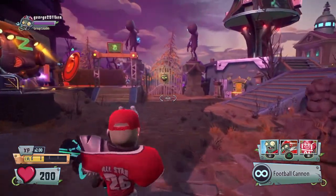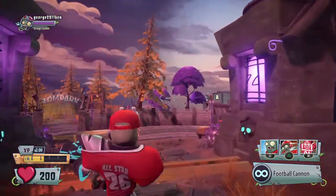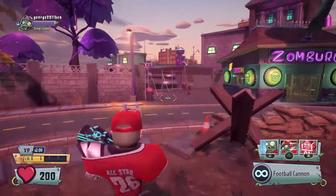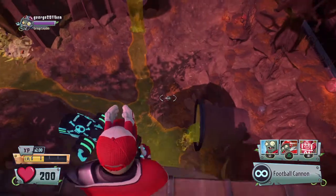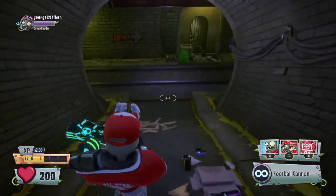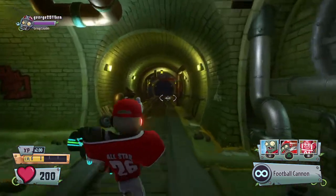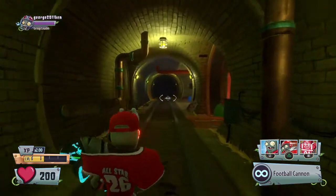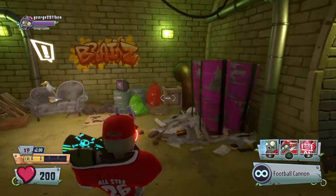What you need to do is go through this gate right here. I like to do it by walking through here and into the sewer pipe. From the sewer pipe, go this way and keep going until you reach the seagull, which is here.